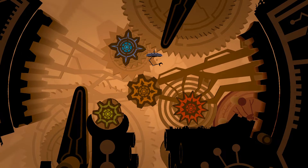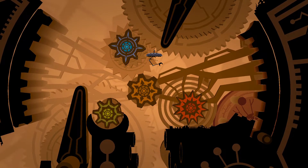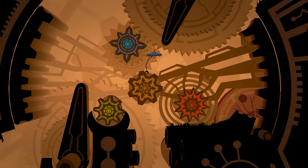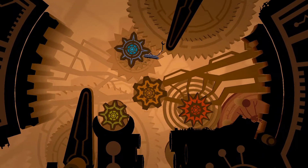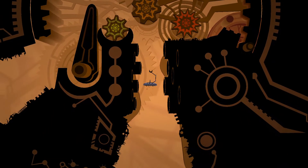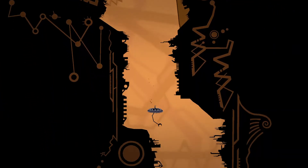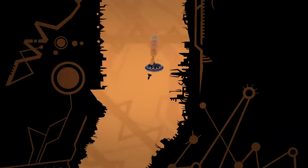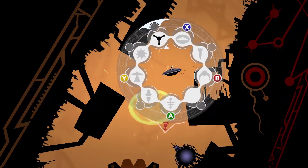Hello everybody, welcome back to Insanely Twisted Shadow Planet. You might notice the thing we got last episode is in its place down here because I accidentally dropped it in — and all it did was open this little way to the boss, which we're gonna be fighting this episode. So we'll just go right there. You're gonna want this for the boss, definitely.